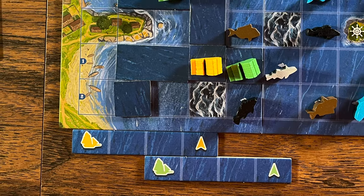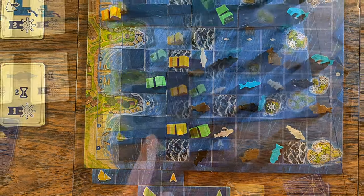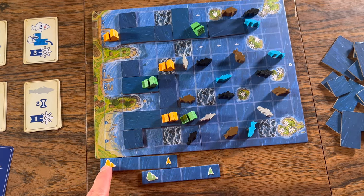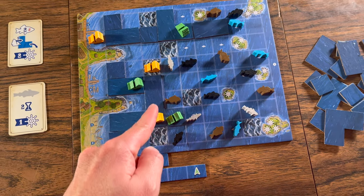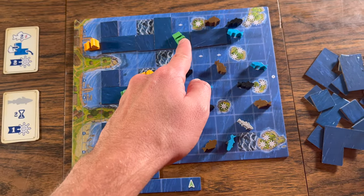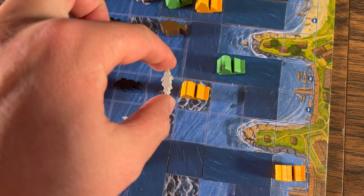Each player has a fleet of three ships, and there is a rule where you cannot move any of your ships more than three columns past your ship furthest to the left. You will have a cardboard progress token to help you with this rule. Just place it so that your furthest left ship matches up with the ship on the token, and the arrow shows the furthest that your other ships can be.